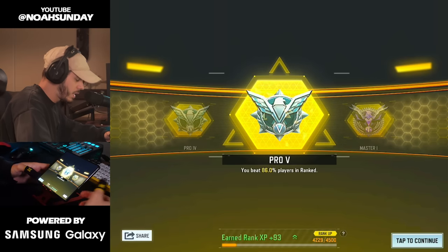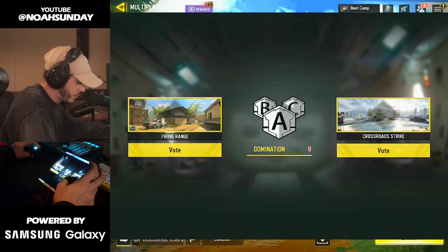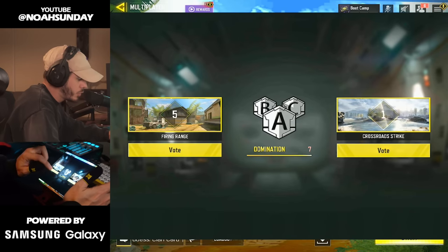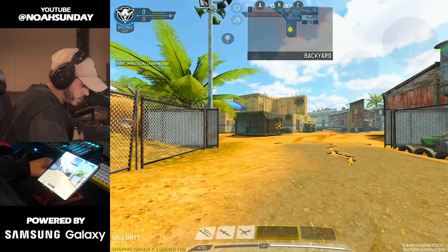First match of the day — it's a bot lobby. We won and gained 93 points, which puts us in Pro 5. For our next matchup I'd love Crossroad Strike, but we're not gonna get it. Now we're into our first real lobby.